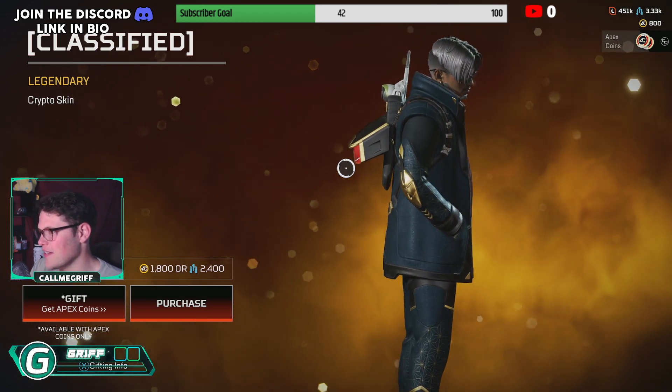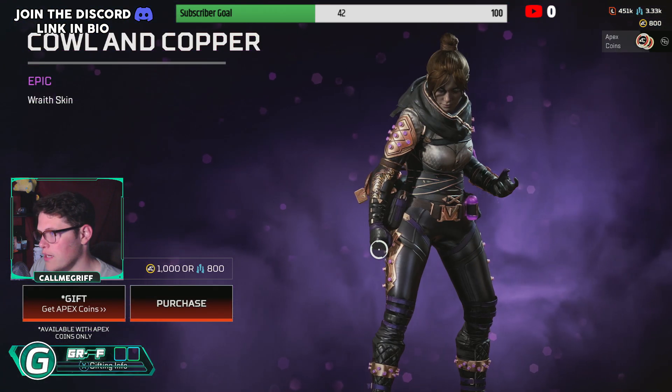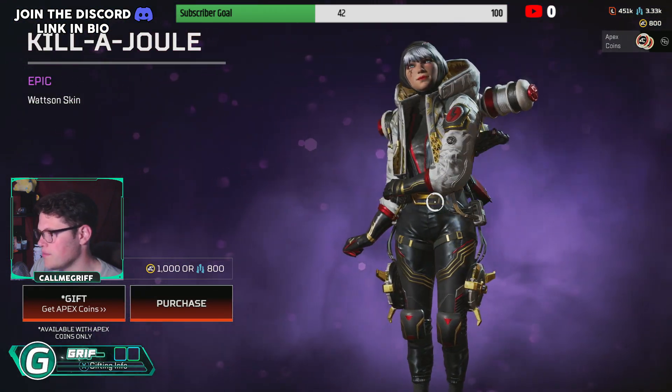This is just the best skin in the entire event. This is everything in the Dress2Kill collection event. Cowl and Copper for Wraith — this is pretty mid. The Swarm skin is pretty good.